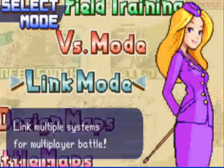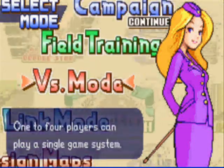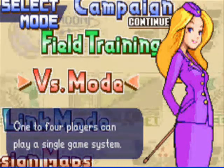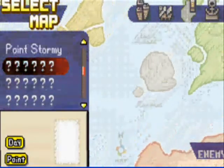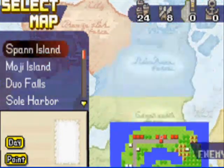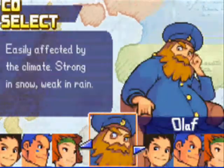You can also get more COs within the story that you can play as. In the war room you can design your own maps, give other people your maps, or play with somebody else using link mode. Up to four players can play on a single system with many different types of battles. The war room also has 20 extra missions that you can buy within the battle map store, and you can use every CO that you've unlocked.